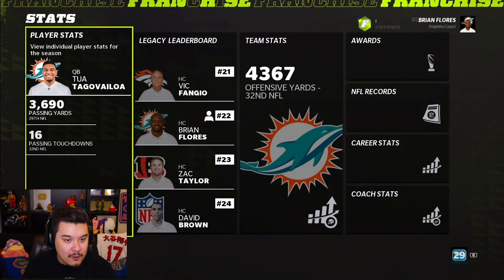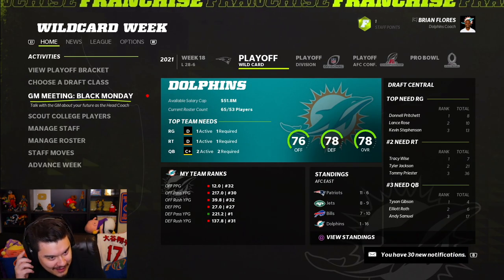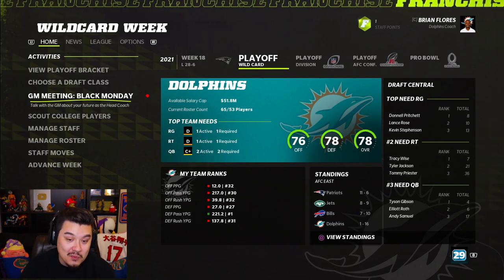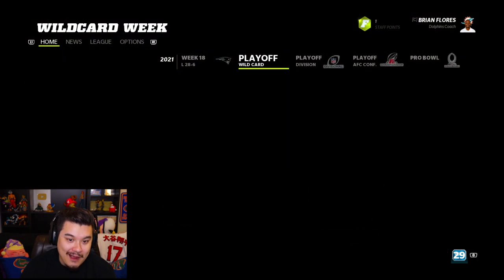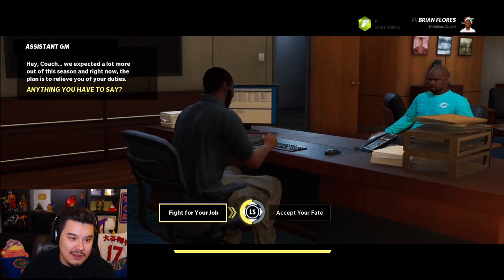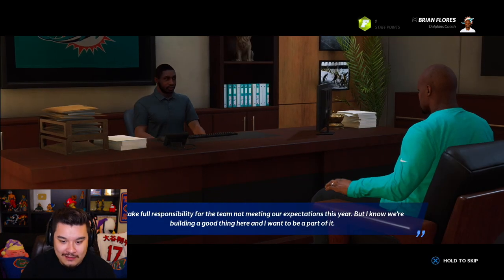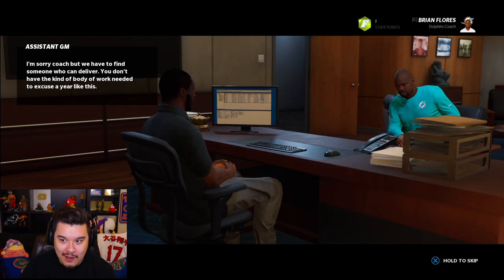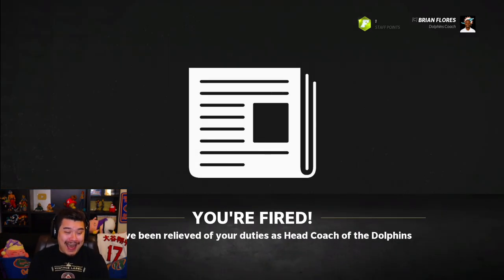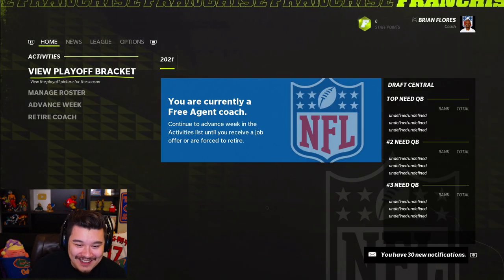I'm sure he's been getting some upgrades so let's hop into year two. I talked with the GM about my future as head coach — no way could I get fired with a 1-16 record... actually maybe. I've never been fired before on this. A lot of plans will relieve me of duties — whoa, don't fire me! I got fired year one! What the heck?! Can I just put myself back as the coach?